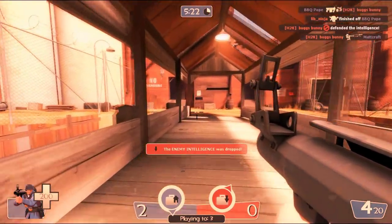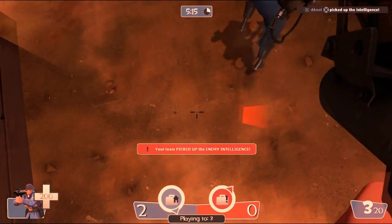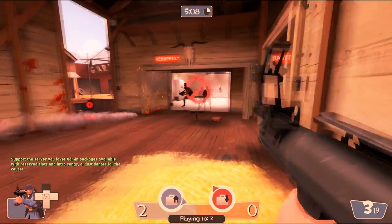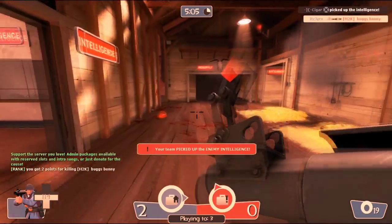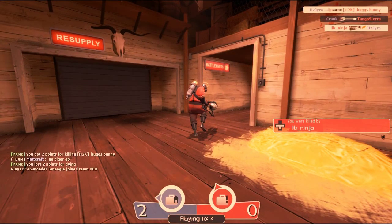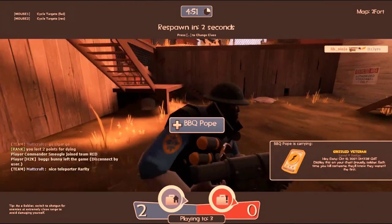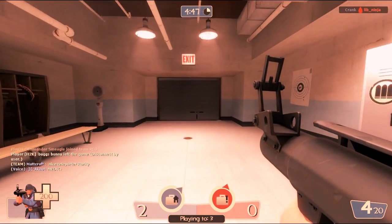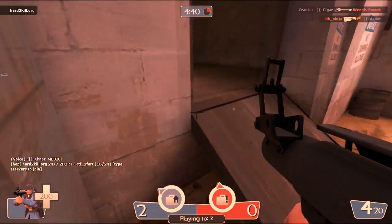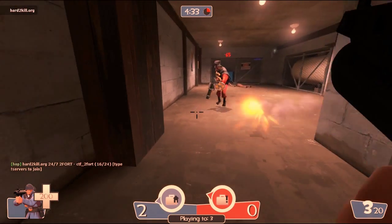The Assault class can now revive people, and you still have defibrillators — you have to rub the two paddles together and then shock the person. Players have to accept or decline the revive. If the person doesn't want to be Rambo-revived, they don't have to accept it, and you won't get points for it. If they do want to be revived, they press a button — spacebar, I think — and they get revived. Pretty nice.